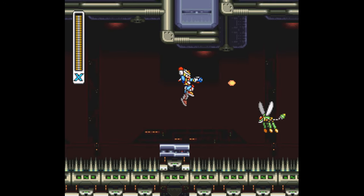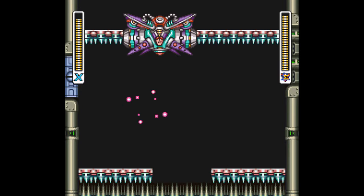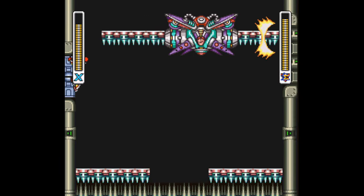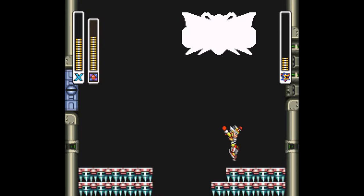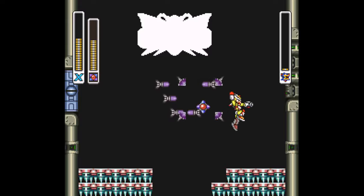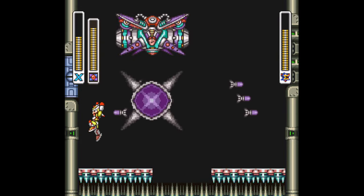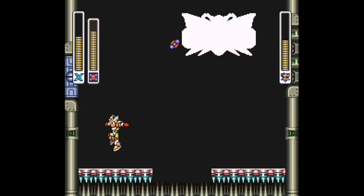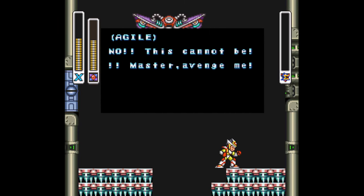You'll battle Agile, and much like the last X Hunter rematch, this is a departure from the first fight. He'll take the form of a machine and send a couple of electric orbs down the wall and across the floor, while dropping the ceiling of spikes that continuously rebuilds between attacks. The safe spot is directly underneath him, but watch out for the gap in the floor leading to spikes — its position changes throughout the battle. He'll also unleash missiles from both sides of the room — stay low to avoid the explosions. The Magnet Mine is a good weapon since you can use it from below, and it does decent damage. Keep smashing him with this while avoiding his attacks, and you'll finish him off.